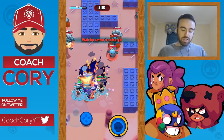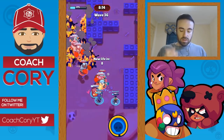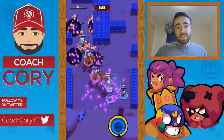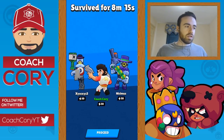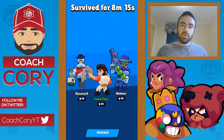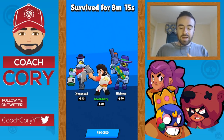Alright, so that's pretty much the strategies. 8:15 — that's pretty good! Nice job guys, we could have kept that going. So that's the right-side strategy: try to keep your guys lined up along the wall and have the Barley and Ricochet switch off supering.